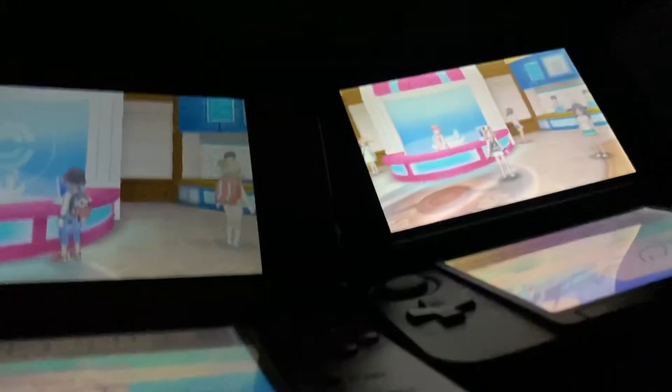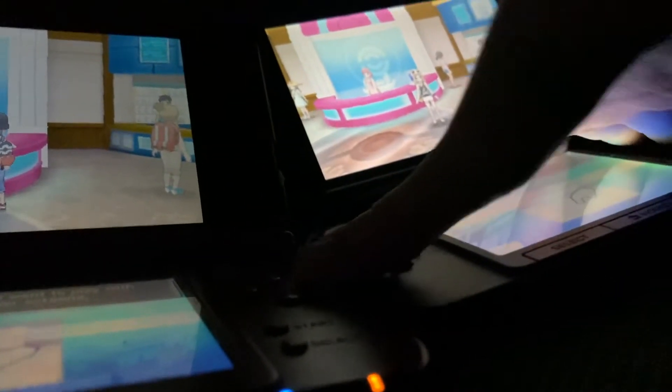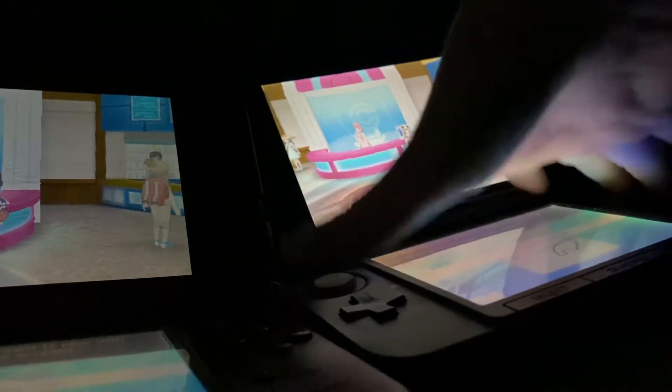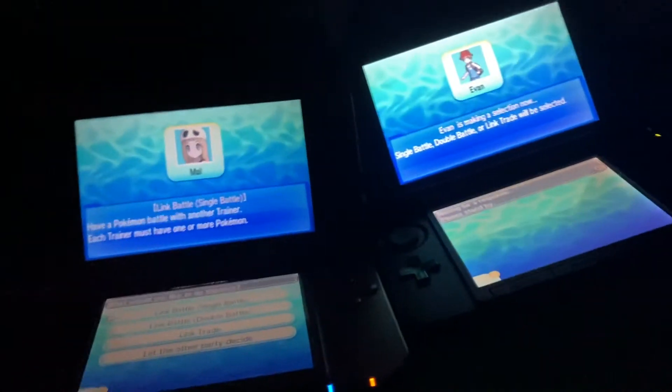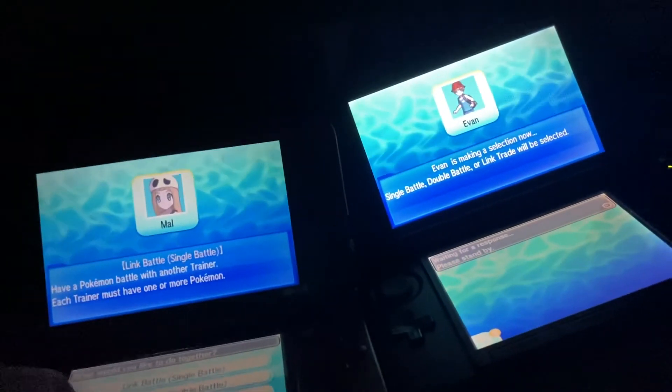On both devices, hold down the A button and wait a moment for them to connect. Now that they're connected, it's going to show your Pokémon, so go to Link Trade.